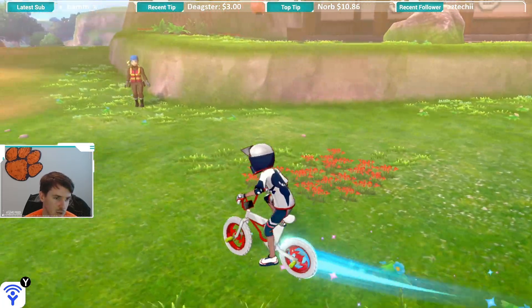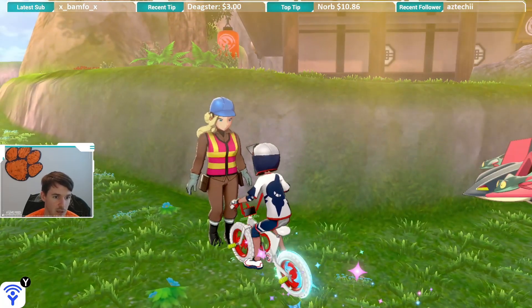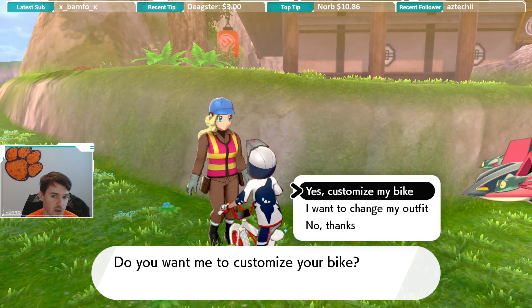Once you do the first trial, you can come over here to this lady who is sitting right outside the dojo, as you can see. And if you talk to her, she'll say: what do you want to customize? You can either change your outfit or you can change your bike.